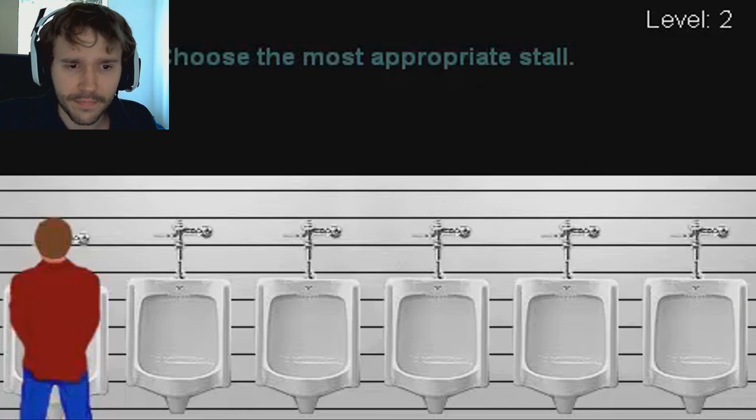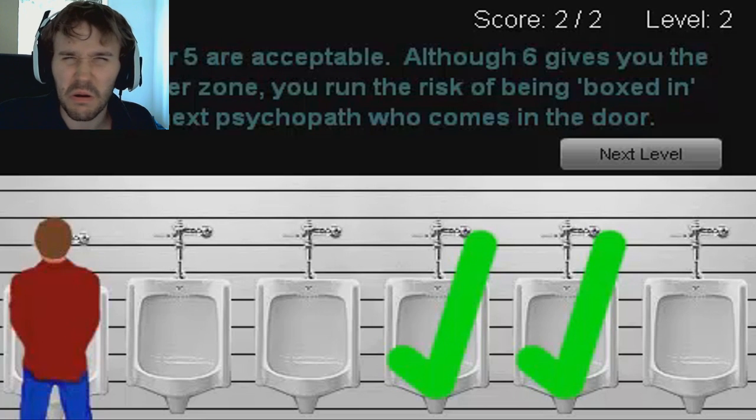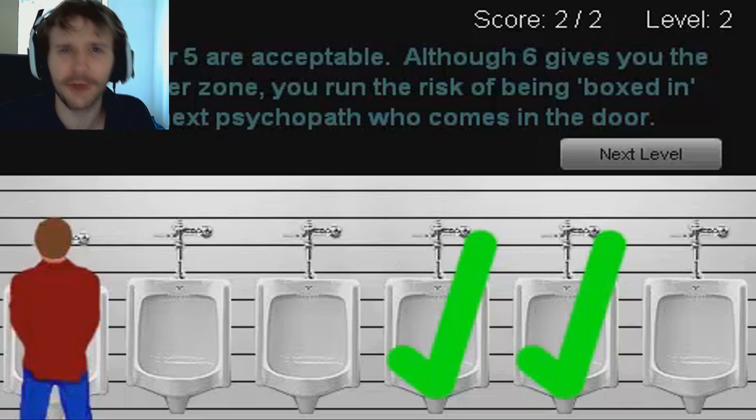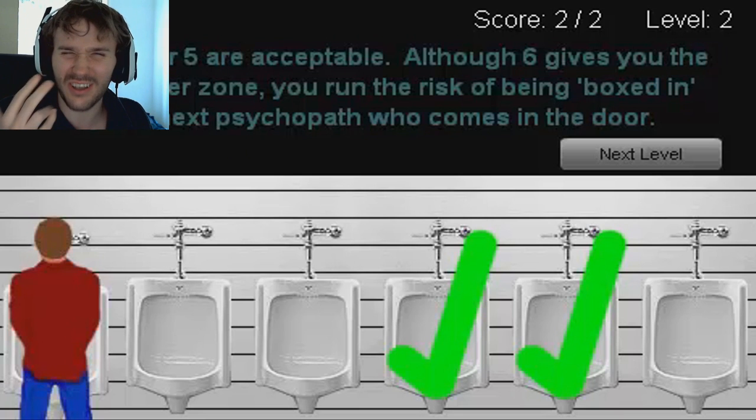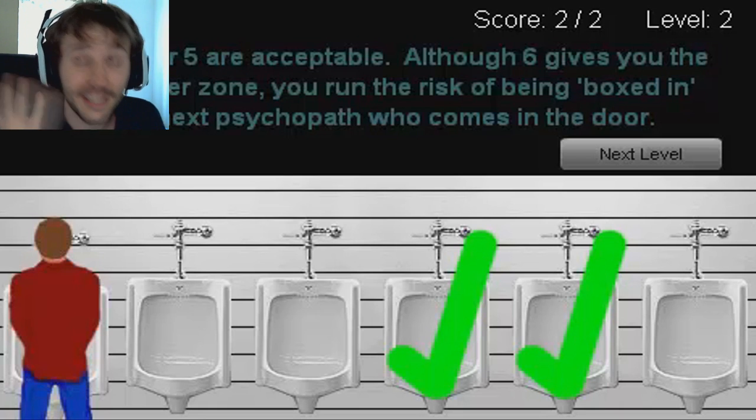'Choose the most appropriate stall' — we could go all the way to the ends, but what if somebody stands next to me and boxes me in? I think around here looks good, two gaps between each side. Correct! 'Four or five are acceptable; always six gives you the widest buffer zone — you run the risk of being boxed in by the next psychopath who comes in the door.' A psychopath coming into the toilet! Whoever made this game has some serious bathroom issues — this is brilliant.